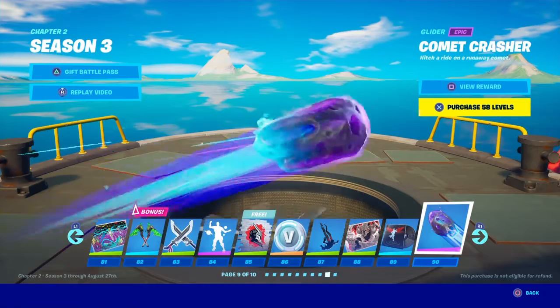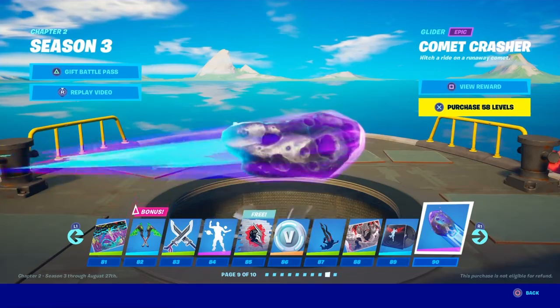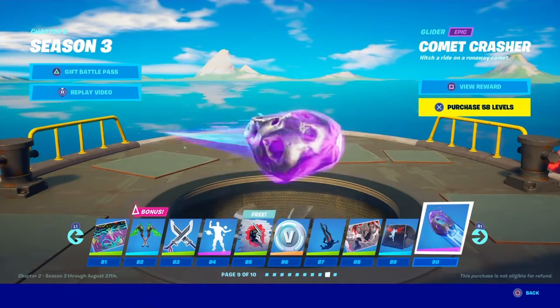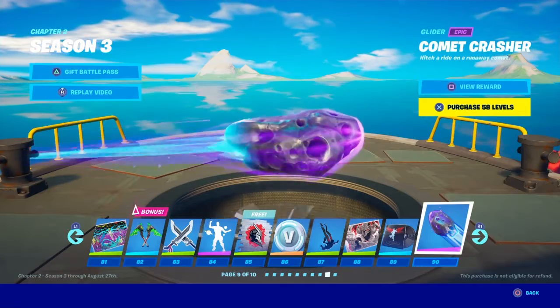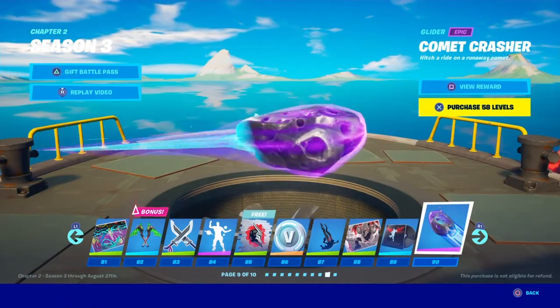Comet Crasher glider — I love the color, and I love the fact that it's rideable. I hope they bring more rideable gliders into the item shop. I really do hope they keep at least one rideable glider per season — it's a really cool concept and you could do so much with rideable gliders.